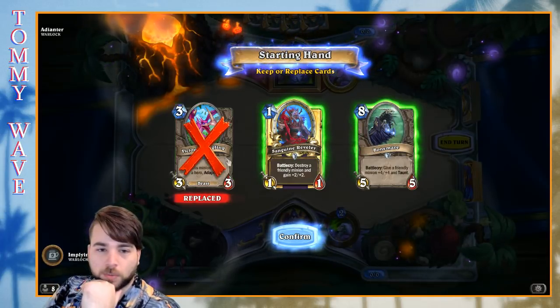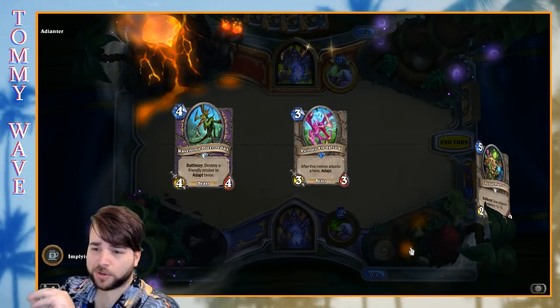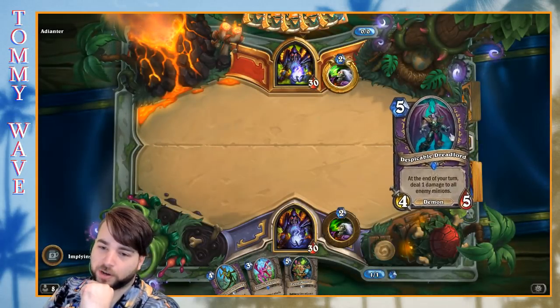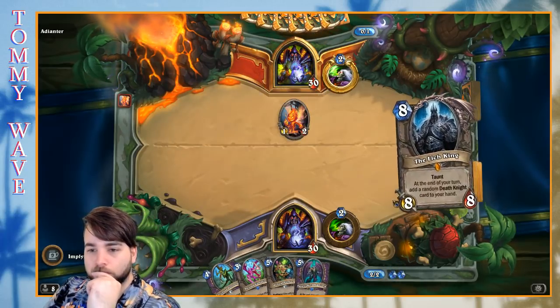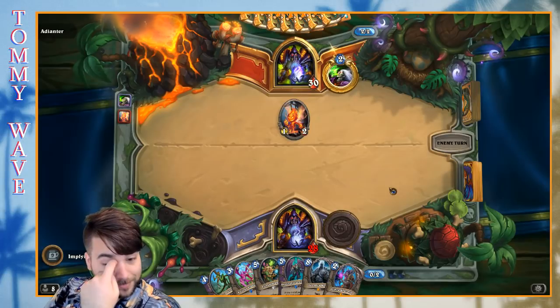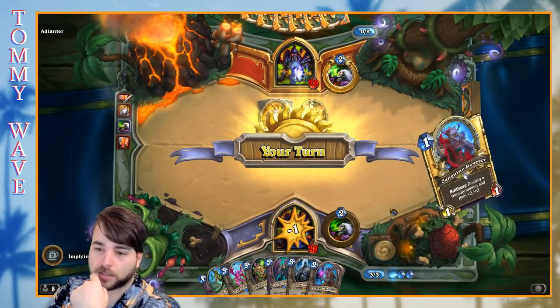Back with Croesus's Warlock. I think we'll do the full mulligan — not really interested in keeping a Sanguine Reveler, more interested in hitting our Keleseth. Could be the mirror. This is not a great draw either, especially if our opponent gets out a bit earlier and under our Vicious Fledgling. Not a Keleseth... oh, there he is! Better late than never. Okay, our opponent is not on a Keleseth-style deck.